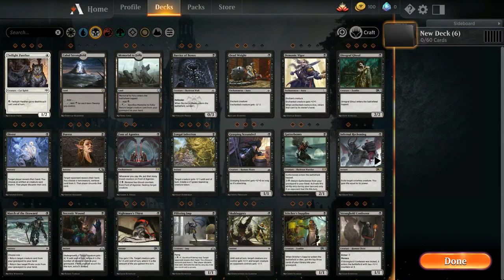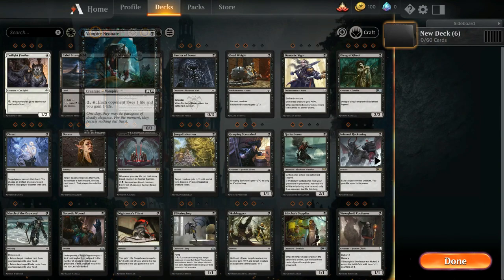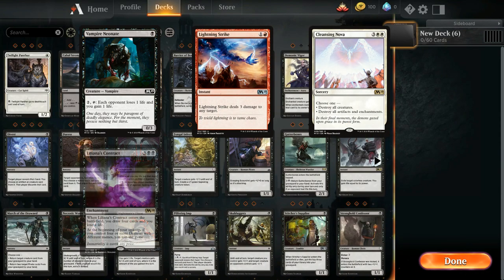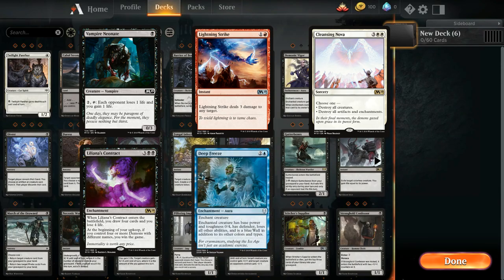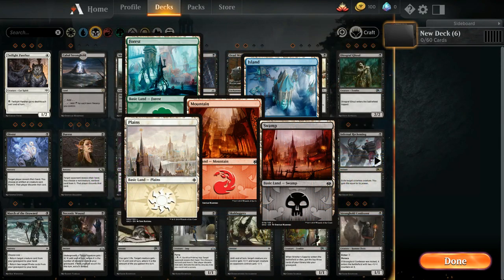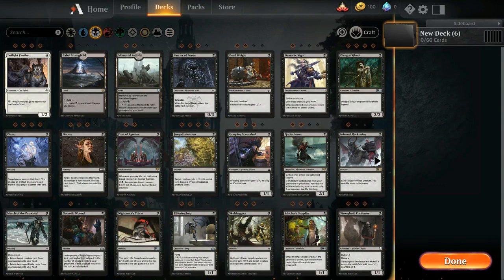We will start this series off with going through the different card types that exist in Magic the Gathering. Among the major card types are creature cards, instant cards, sorcery cards, enchantment cards, enchantment aura cards, planeswalkers and land cards. There are more of these but these are the most common ones that you will see while playing Magic.